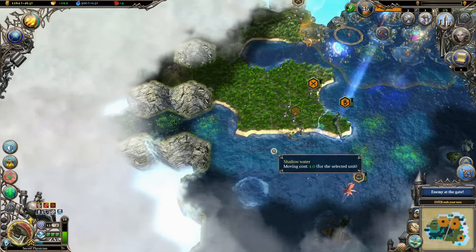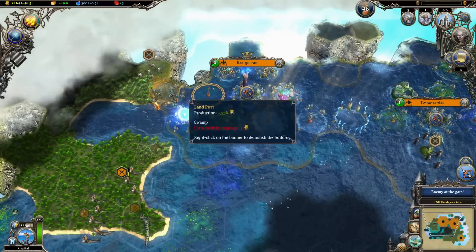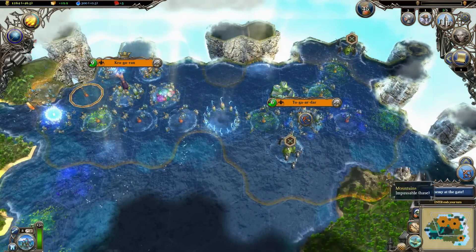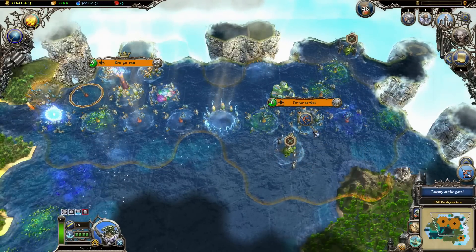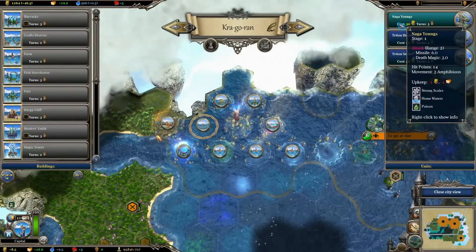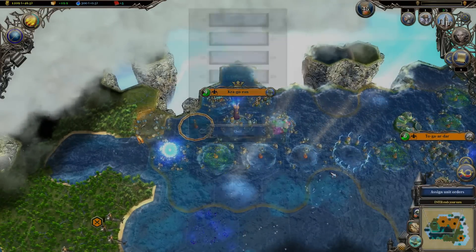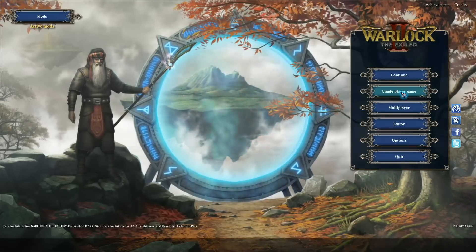Basically, you build bases, you build armies, you level up, you walk around, you explore different dimensions of Ardania. It's hex-based, there are turns. In the vanilla game we now have three different game modes. We have the classical sandbox — kind of one big map where you explore and just eliminate everything with a few different winning conditions.